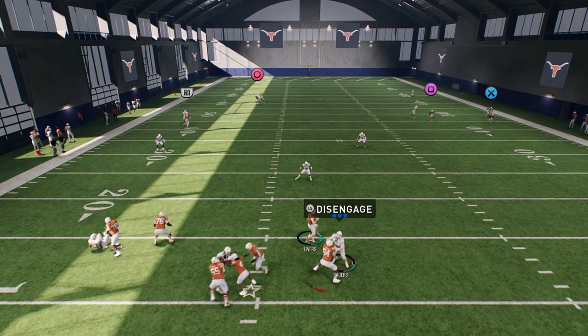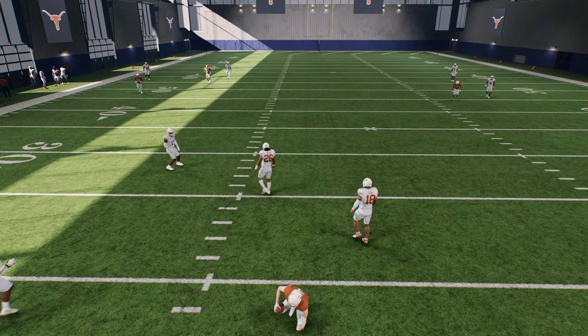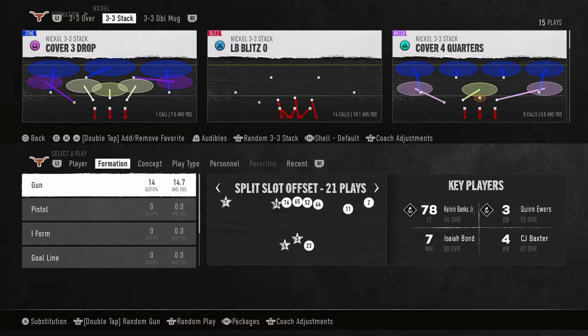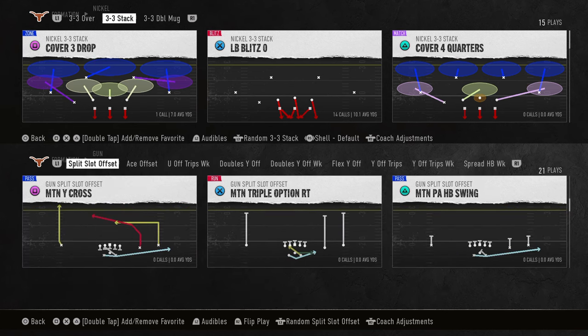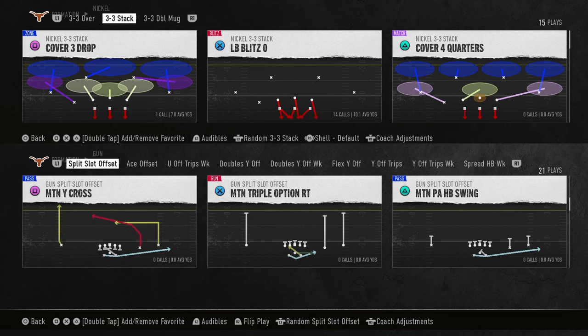He didn't beat his man there, but if he had it would have been a touchdown. The way you get him to beat his man in Texas is you sub in Wingo on the right side - golden is not very good, we want Wingo out there. Wingo has 96 speed. We could also do this from motion if we wanted to.